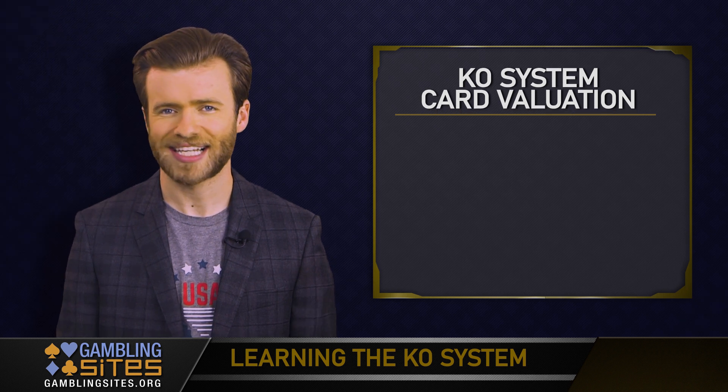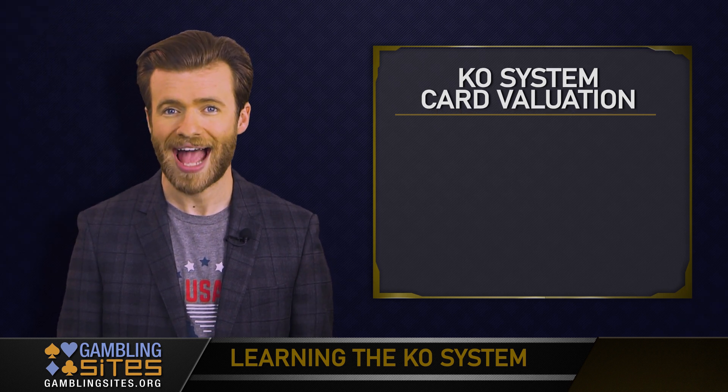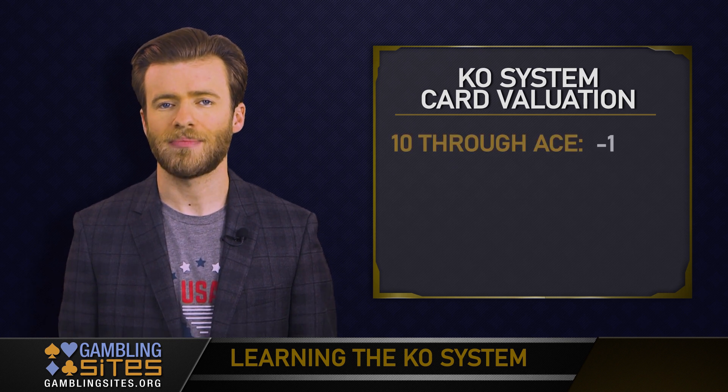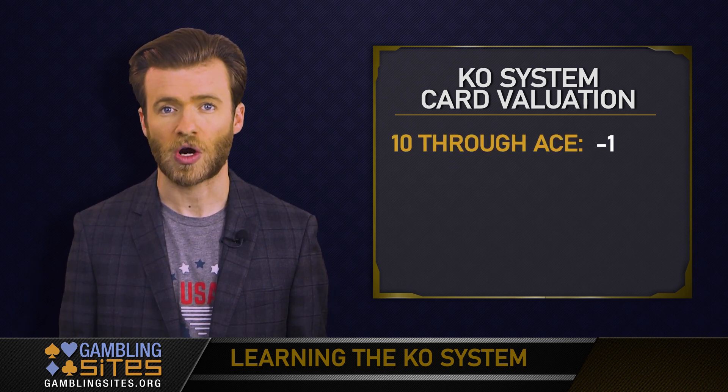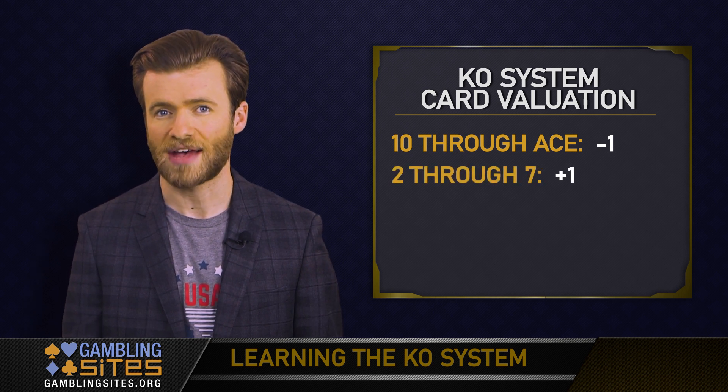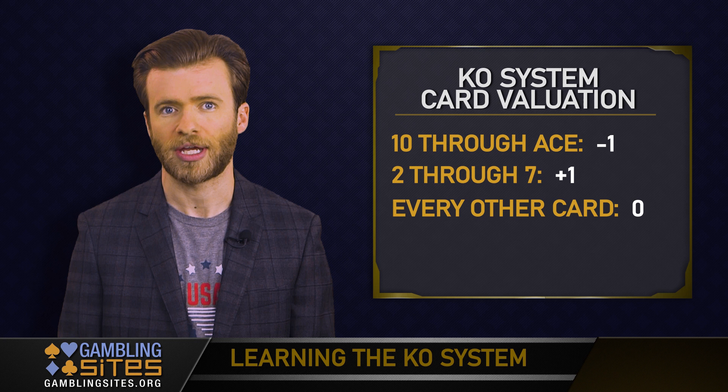The KO system is a single-level system, meaning you're only adding or subtracting one for each card you see. In this system, Aces and 10s and all face cards are worth minus one, while all 2s, 3s, 4s, 5s, 6s, and 7s are worth plus one. The 8s and 9s are worth nothing.